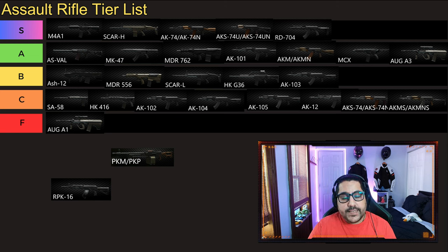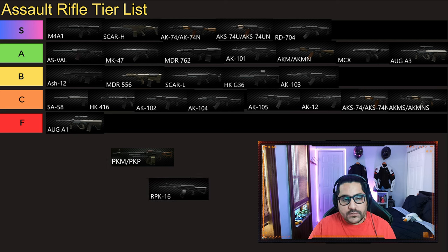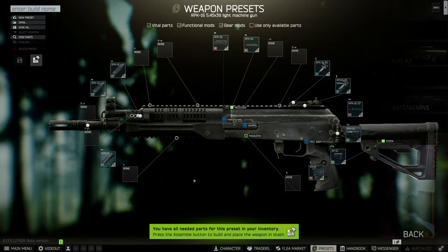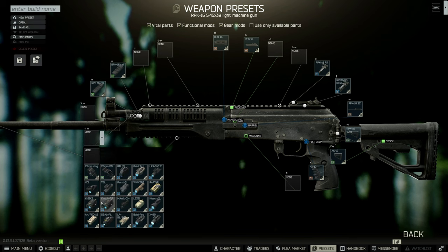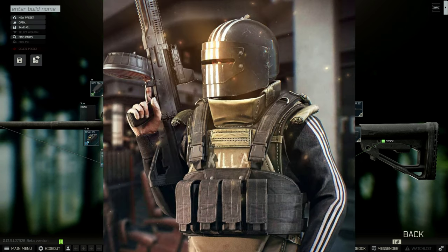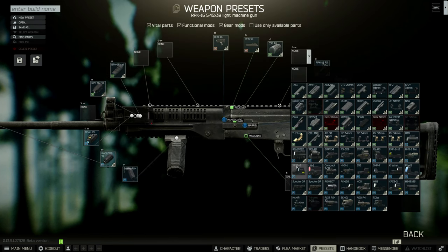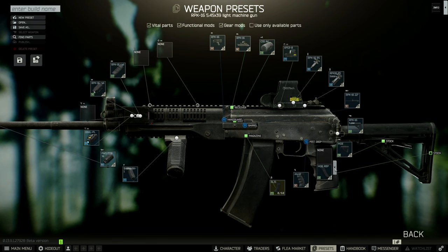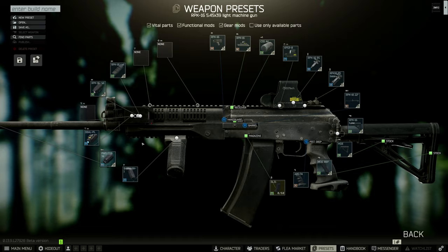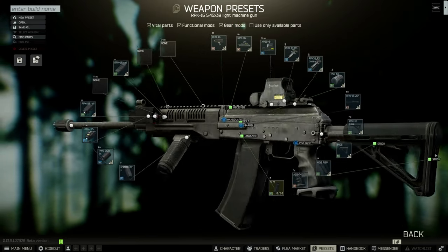Next gun we have is the RPK-16. This is essentially an LMG, but I'm putting it in the assault rifle tier list. That goes to B tier for me. This gun used to be one of the greatest guns ever in Tarkov — Killa uses it. But right now, between that and the AKS-74U or AK-74, I'd rather use those two because the RPK-16 doesn't have that much modability.